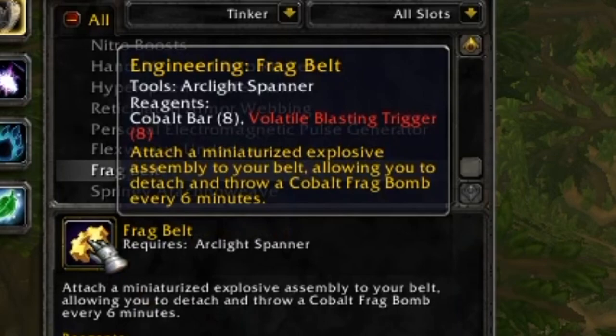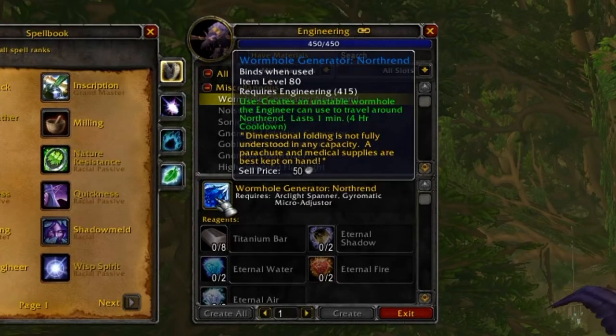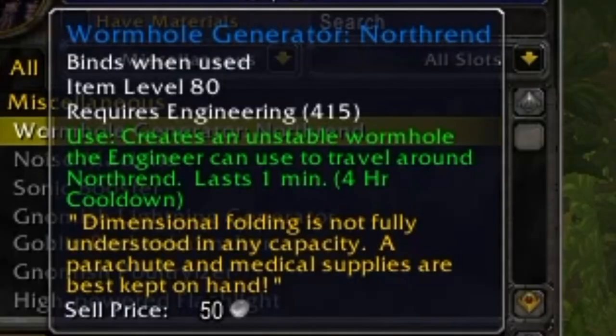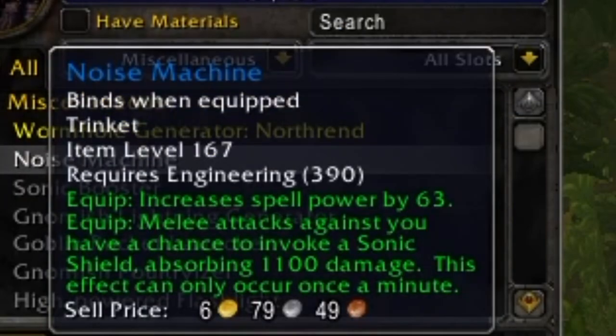There's also a Frag Belt, but it throws a Cobalt Frag Bomb, which is fairly useless since Saronite Bombs do more damage. Spellcasters get their own version of the parachute cloak giving 27 spell power. You can also make the Northrend Teleporter, which I absolutely love — it has a four-hour cooldown but creates an unstable wormhole that lets you choose which zone in Northrend you teleport to.